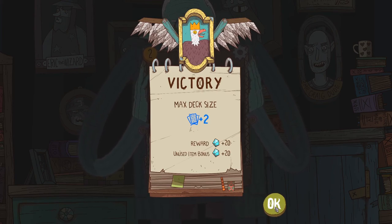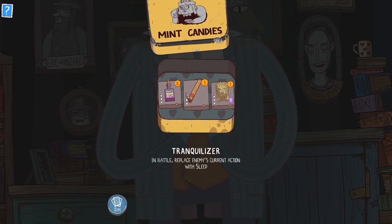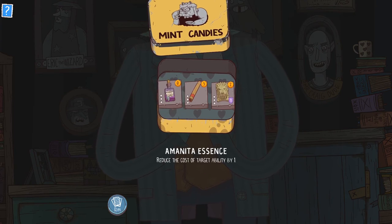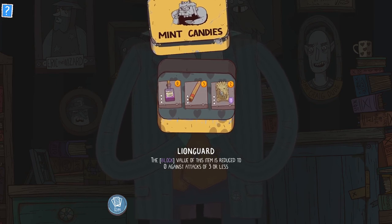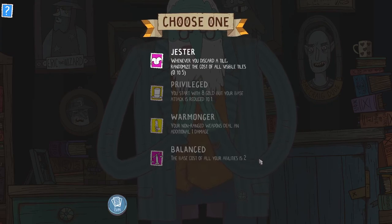My deck is increased, that's good. Mincandies — or, it's not mincandies. Alright, we've got tranquilizer: replace enemies' covering action with sleep — I like that. Reduce cost of target ability by one. Or this item is reduced to zero against attacks of three or less — this is only useful against big attacks, I kinda like this. Let's go with tranquilizer.